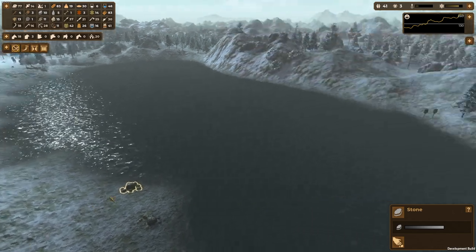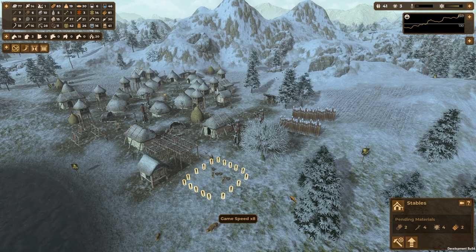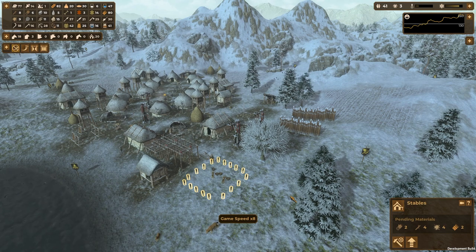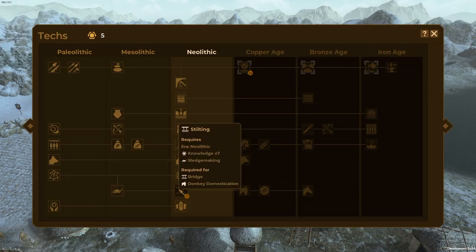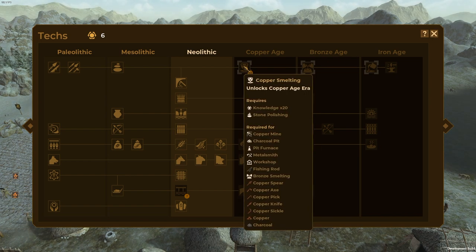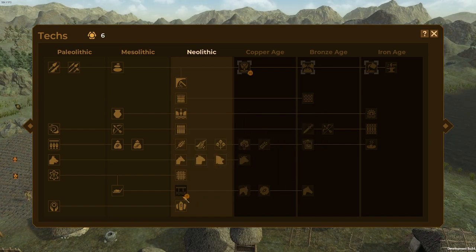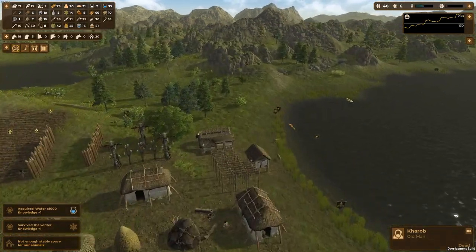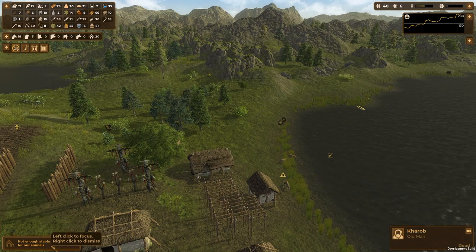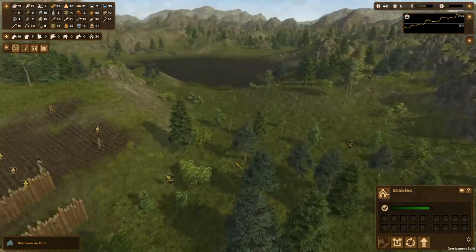I know about the flint and I know about the stable. The stable is being constructed as we speak, but I need some logs for that. I have my water, so three more points and I can unlock the last thing up here. Actually, two more. I could go for the copper smelting immediately - I don't really need this one. If I want to get my donkeys, I will get it, because I want my donkeys and later on my horses. We survived another winter, which is perfect. I have room for 30 now, nice.